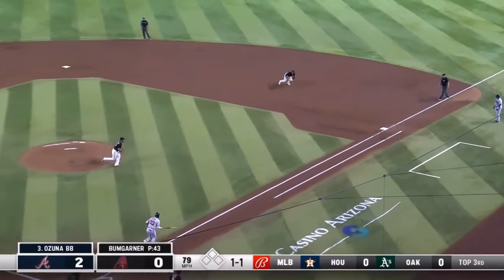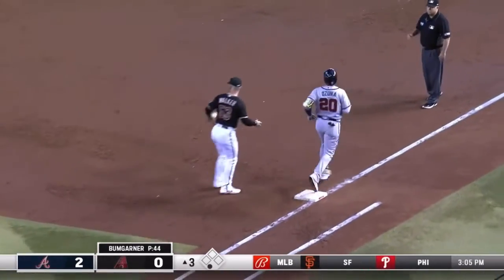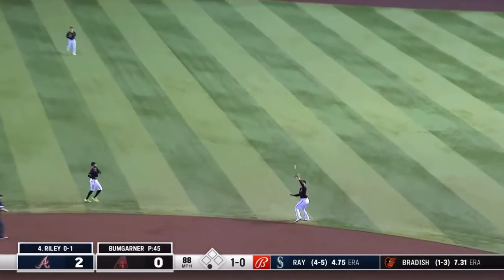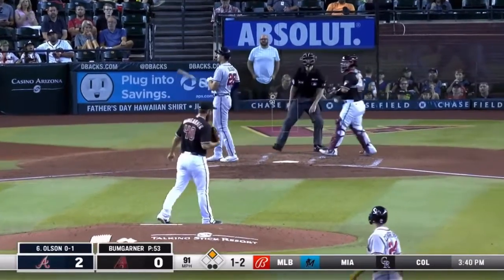Broken back ground ball to first — Walker's got it, he'll take it to the bag himself, and one out on the left side. A little floater, it's going to be caught by Walker, first baseman, and he makes the catch. Two out, and Olsen strikes out swinging.